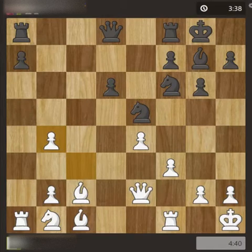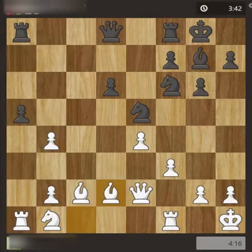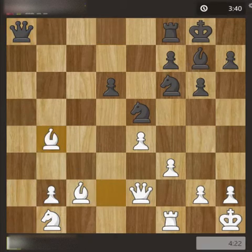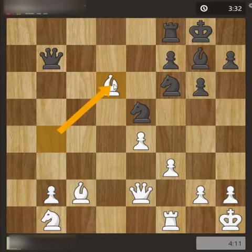Pawn takes, then pawn takes again. Here you can see I have a pawn up in the game. The pawn came and I could take it, but I supported it instead because I wanted an exchange on the rook. The bishop moved, pawn takes, I took the rook, and queen takes the rook. Now I take the pawn.